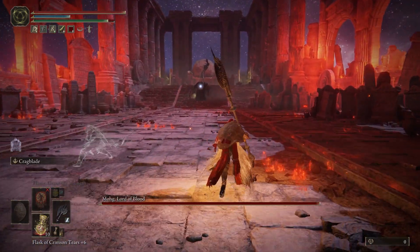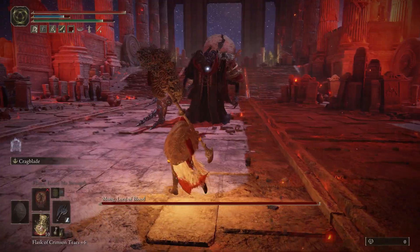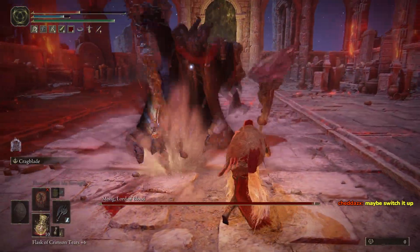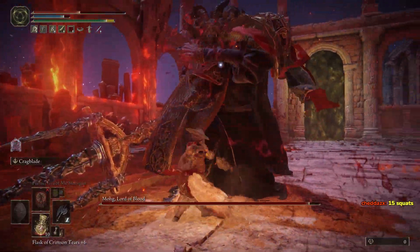Mohg hits hard but he is also slow and predictable. Learning his combos is the key to finding your opportunities to heal or attack. Here you can see when he dashes — that's a good opportunity to attack, but I did get hit there so be careful. Make sure you know the timing of your weapons and play to your strengths.